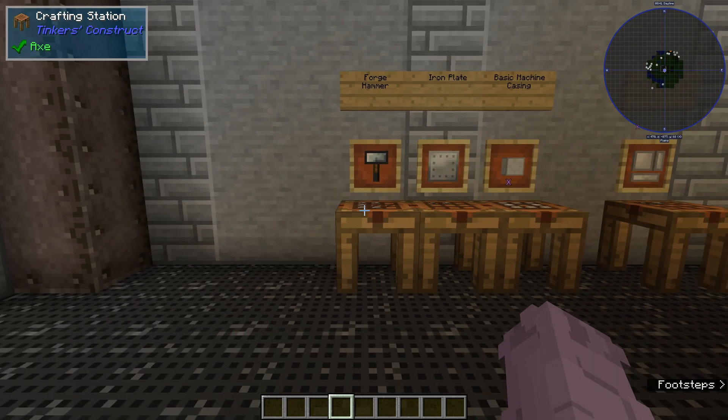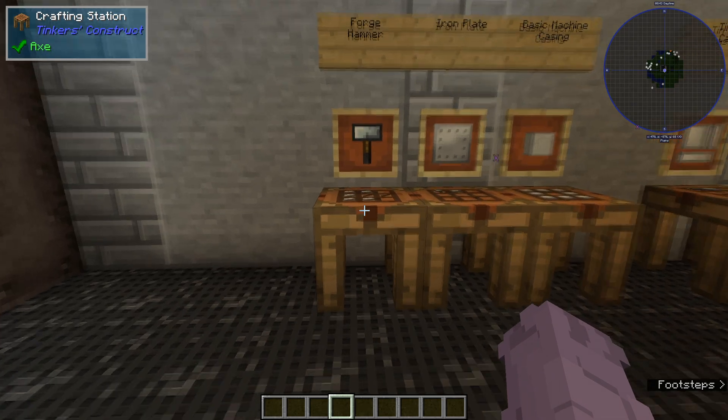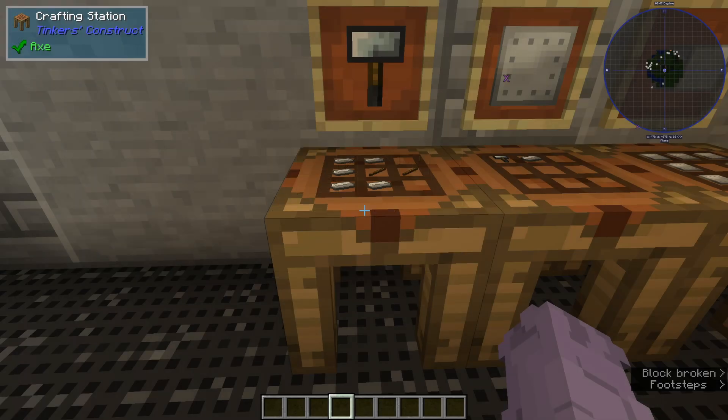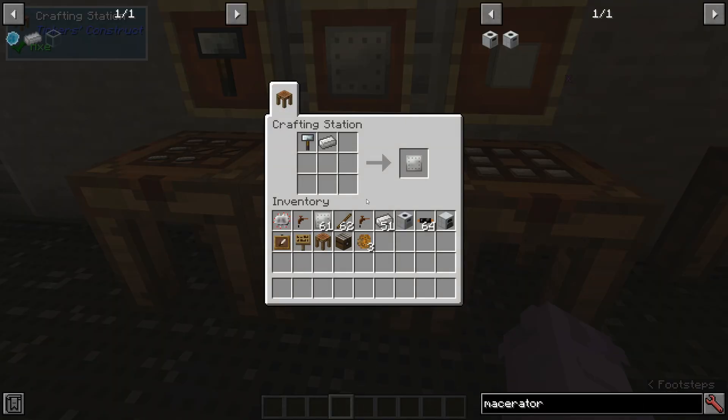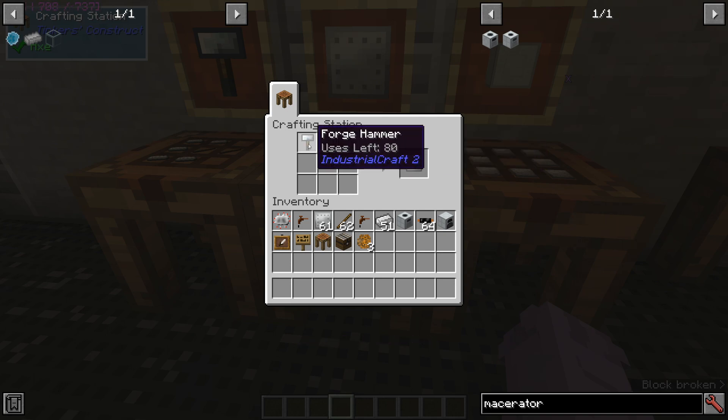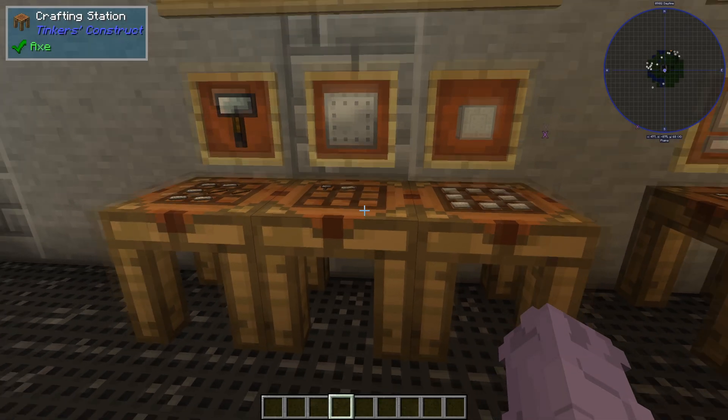Let's work on making some iron plates so we can make ourselves a basic machine casing. Start off by making a forge hammer, which is just some iron and some sticks. Then put your forge hammer in a crafting grid along with an ingot of iron, or any other metal, to get a plate — in this case an iron plate. Do recall that the forge hammer is only going to have 80 uses this way, but there are going to be better ways to make plates later on.